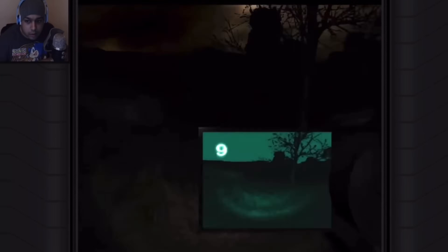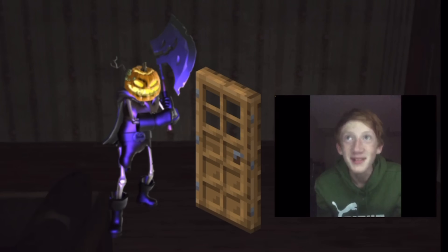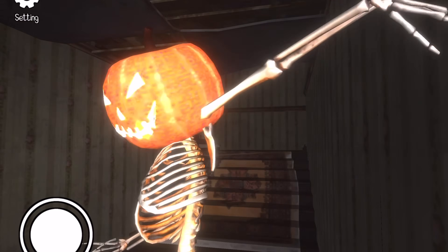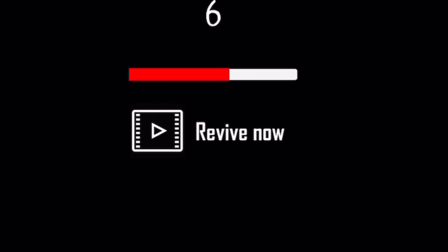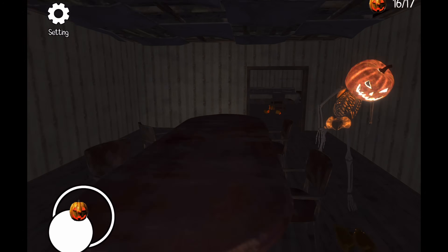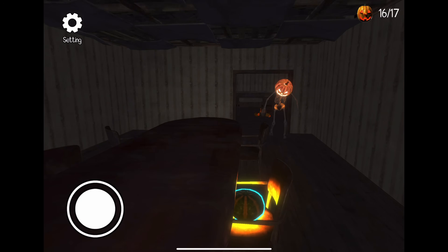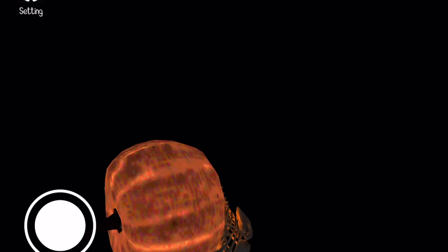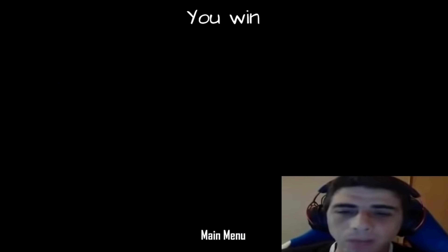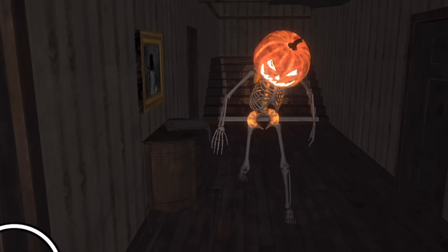It reminds me of games like Slendytubbies 2 where the monsters also never stop chasing you, but instead of being in a huge open map you're in a tiny cramped mansion. The monster also sees through doors, which combined with the enclosed space makes it virtually impossible to beat without dying. Once you do die, you're given the option to revive by watching an ad, which gives you some invisibility. But even without clicking the ad, once you reload the game the pumpkins don't reset — which is a lifesaver. After collecting the last pumpkin the pumpkin monster dies and we win. I give this a two out of five.